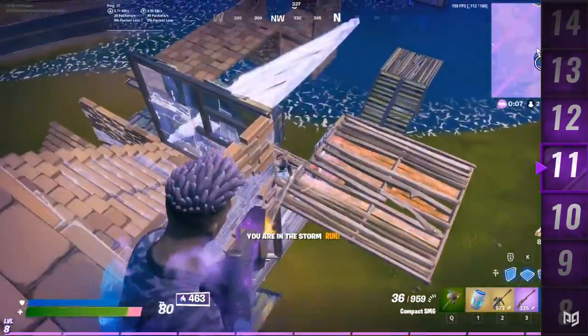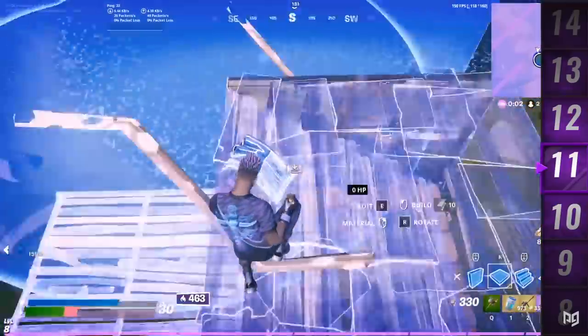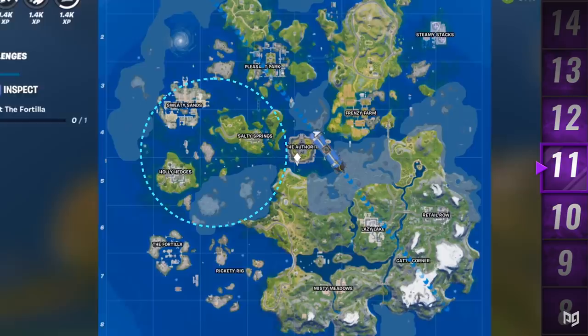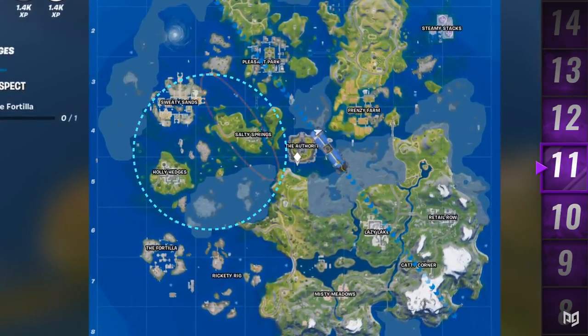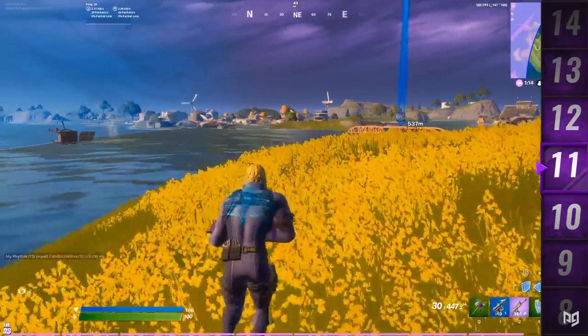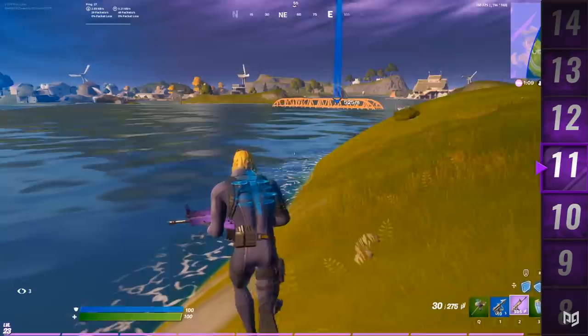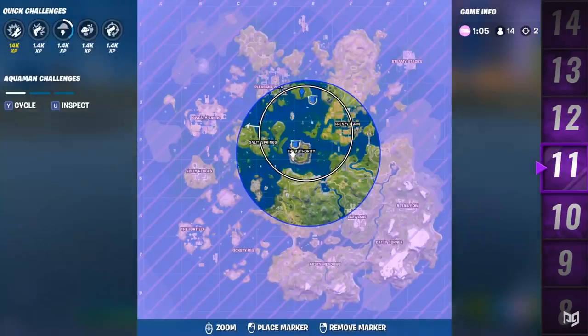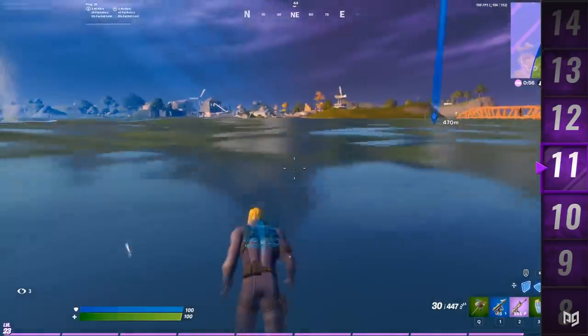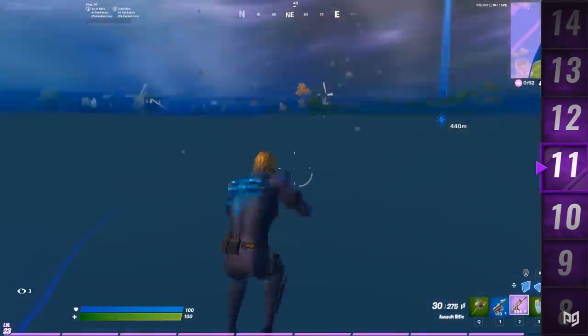Tip eleven: play for the dead side of zone during the first storm. During the first zone, the storm circle is usually on the edge of the map, so almost the entire lobby is rotating toward the part of zone closest to the center of the map. To avoid all the chaos, set yourself up on the quiet or dead side of the zone to run into fewer players. For example, if zone is around Holly Hedges and Sweaty Sands, everybody from Pleasant Park, Retail Row, Lazy Lake, and Frenzy Farm rotates toward the middle — so the west coast is nearly empty. If you want to avoid engagements and play out mid game safely, play the dead side of the first zone.